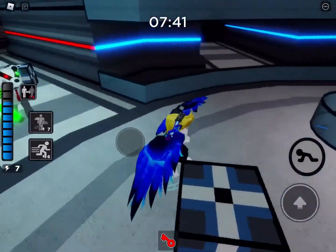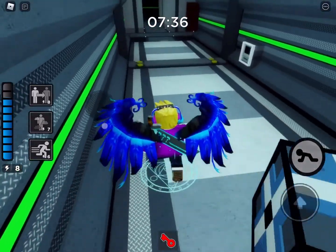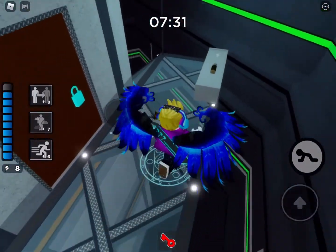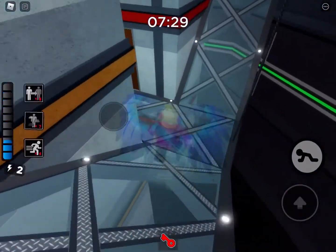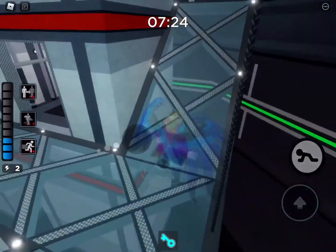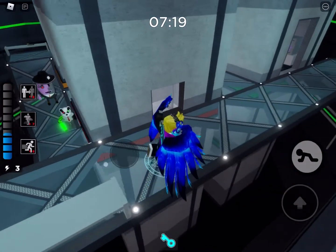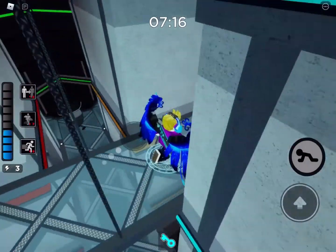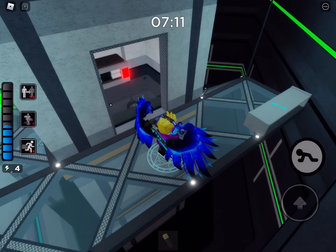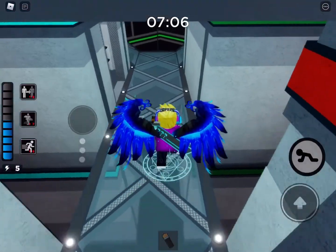We're doing good so far. Badgie is right behind my back, gotta be real careful. Just camouflage real quick and get the blue key. We'll wait. We use battery number one, then number two — got number two.